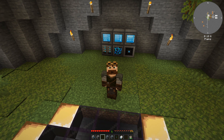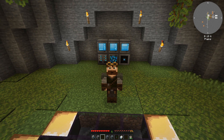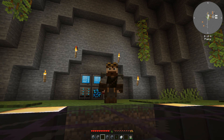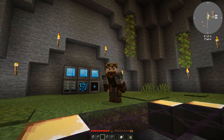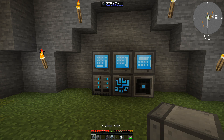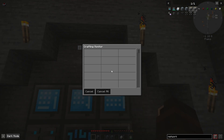You have now successfully created your first basic Refined Storage network - congratulations! There are of course more blocks we can add, including wireless technology and fluid storage - though I'm not covering fluid storage today, let me know in the comments if you want that tutorial. First, we have the crafting monitor, which is where you can monitor the crafting process from your crafters. It displays your crafting queue, shows all items it's going to use for recipes, will tell you if something went wrong, and allows you to cancel crafting processes from here.